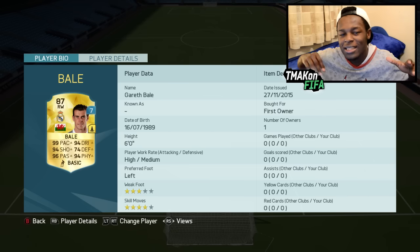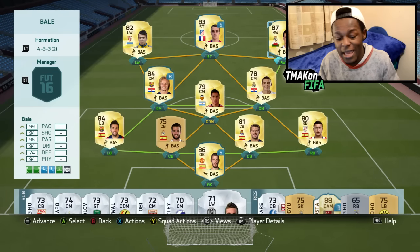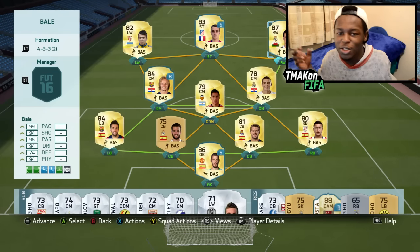For my next pro player card test slash review, I'm thinking of two players — I'm not going to say who they are, but if you click on the eye right here you can vote. There are two players there, so vote on which one you want me to use next. This is the team I'm using — it's a Liga BBVA side with De Gea.